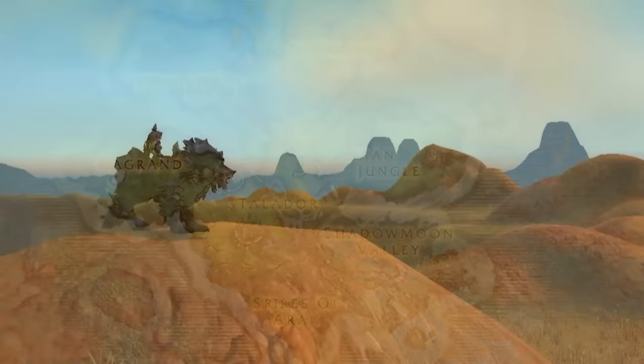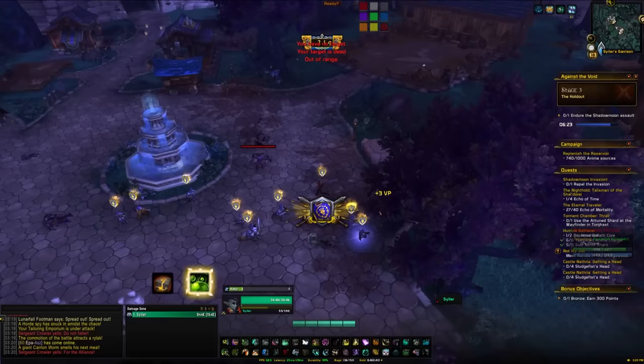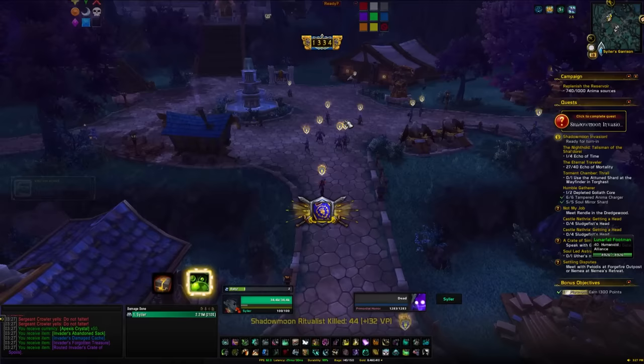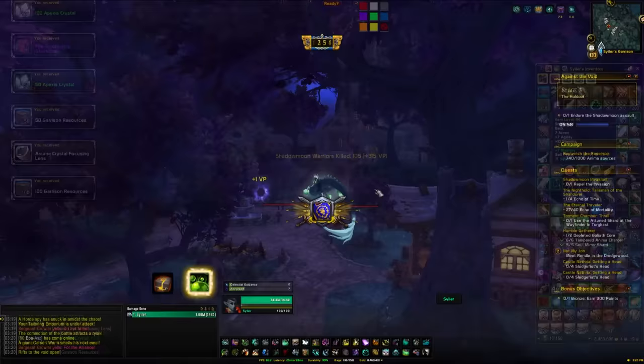The next mounts come from Garrison Invasions — four mounts up for grabs: the Garn Steelmaw, the Giant Cold Snout, the Smoky Dire Wolf, and the Shadowhide Pearltusk. The way Garrison Invasions work is you fend off mobs and gain points; maximum points awards a platinum ranking, earning a bronze, silver, gold, and platinum bag. Both the gold and platinum bags can give any of those four mounts at about a 2% drop chance. You can do this once per character per week.